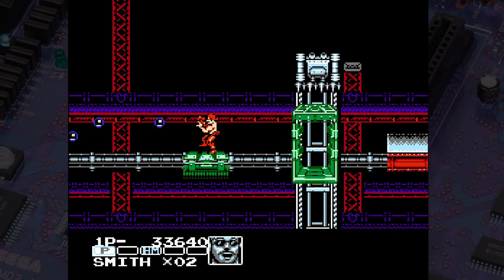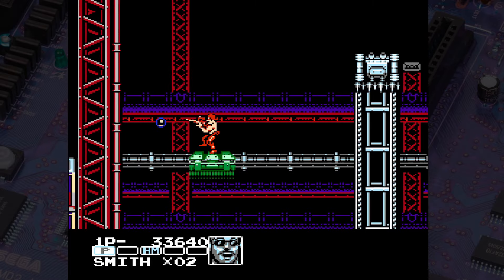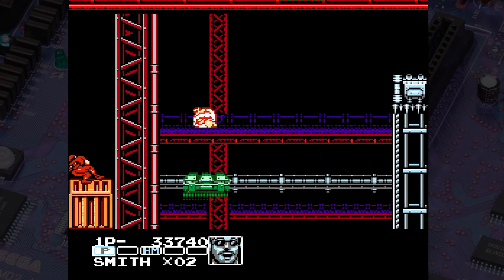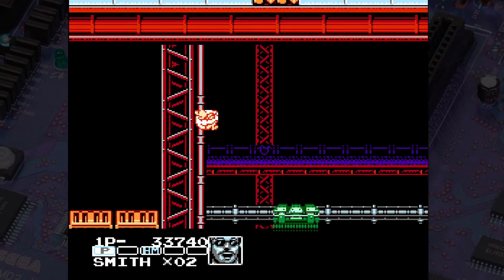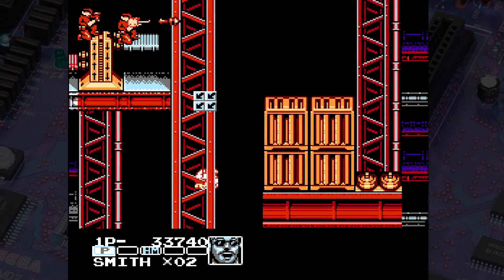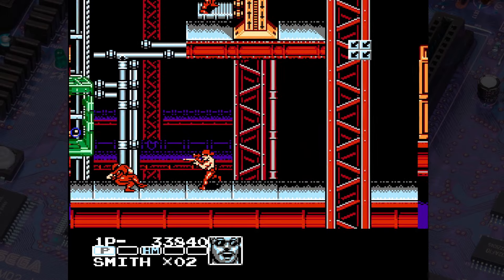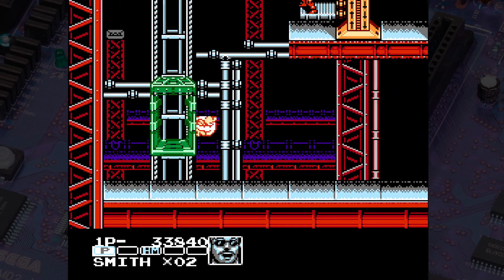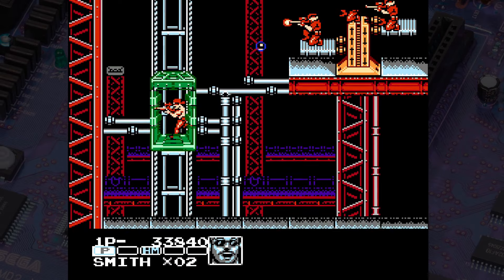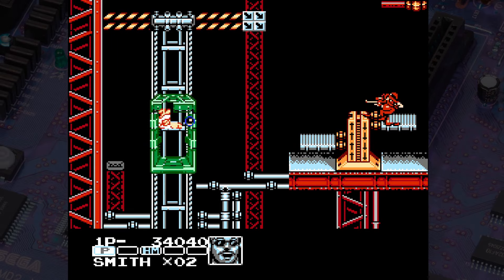And another thing that really goes towards just how badly this game was designed and programmed: anytime you get a sprite off the screen, if you move back to the position where the sprite should be, it respawns. This includes enemies, this includes platforms, this includes various crates and things like that. So if you want to abuse the power-up system and you've found a place where there's a crate, you can just keep going back and forth until you get the suitcase drops that you need.